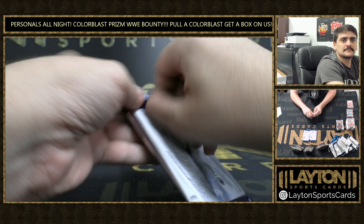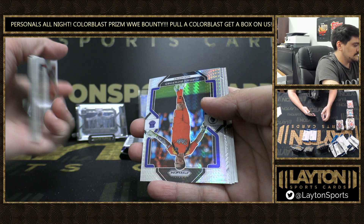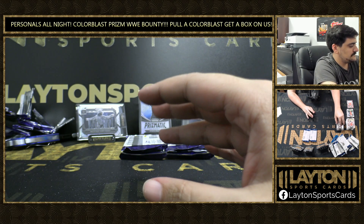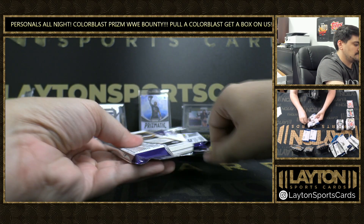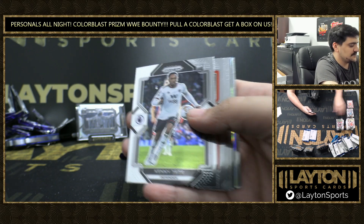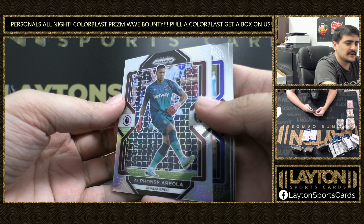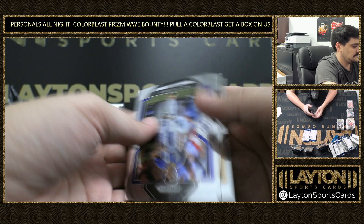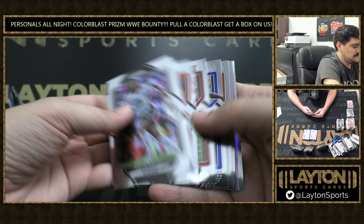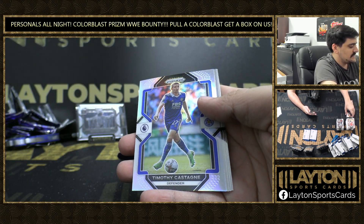Kuluszewski. Jordan Pickford Hyper. Emergent is Sven Baatman. There's a Julián Alvarez base rookie — nice Argentinian. Green and Yellow rookie is Bobby Clark, not numbered, Liverpool. And a Silver of Alphonse Areola. Pink to 199 — that's Alisson, Brazilian keeper. Silver Timothy Castagne.